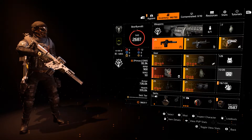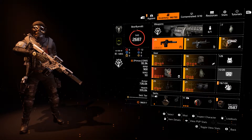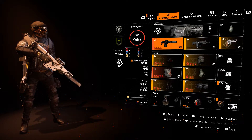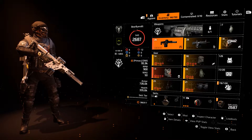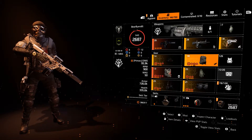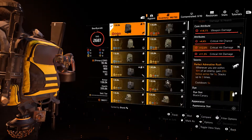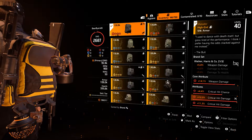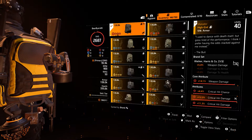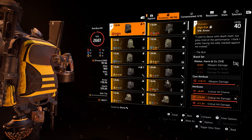Because of the bonus armor, Gunner might be the way to go so we can run this a little differently. In the real world I run Gunner, but what I really wanted to emphasize on this build is the perfect Adrenaline Rush, which comes on the Mana Door — the named Walker Harrison and Co backpack.